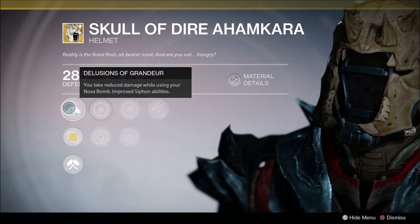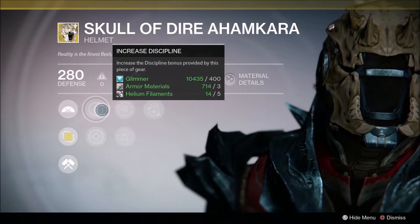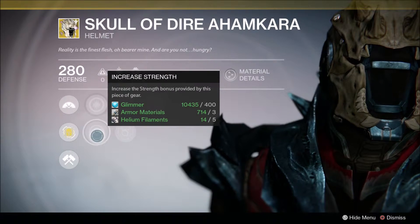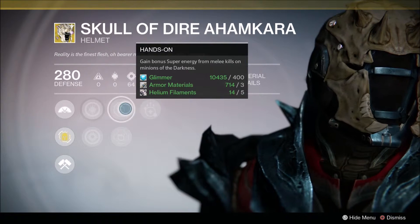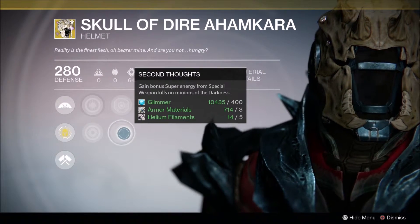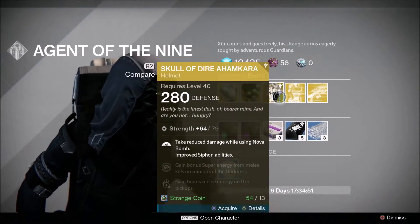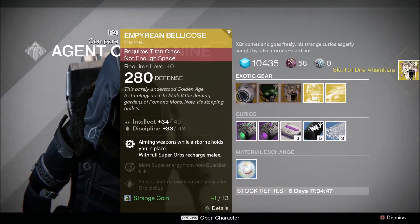Skull of Dire Ahamkara — I'm definitely getting this because I'm a Warlock and I love Nova Bomb. You reduce damage while using your Nova Bomb, improve siphon abilities, increase discipline. This is PvP-orientated but you could use it in PvE as well. It also gains bonus super energy for melee kills on darkness minions and special weapon kills, plus invigoration to gain bonus melee energy on orb pickups.